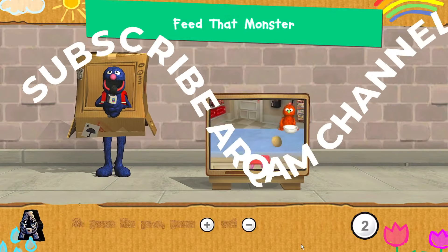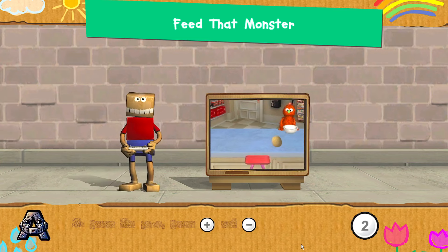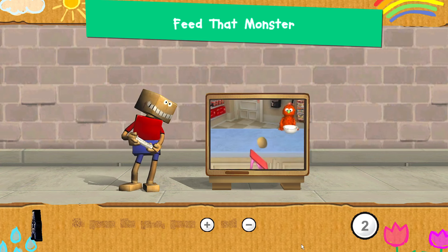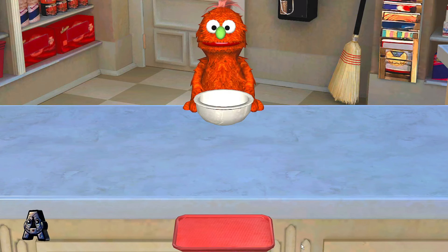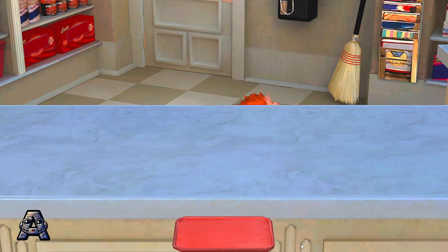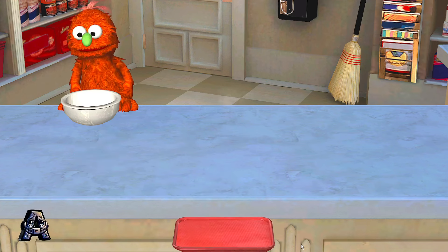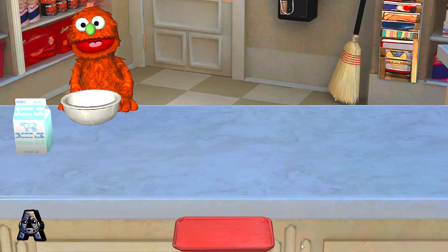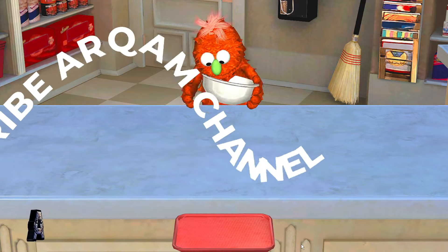Let us create delicious and nutritious meals for our monster friends! I will serve up some food — tilt your Wii remote back and forth to bounce it to the monster! This is our first hungry monster customer! Whole wheat pasta! Mmm, just what I wanted! Whole wheat pasta is great for healthy eyes and skin! Apple! Milk! That looks good! Milk has calcium for strong bones and teeth!